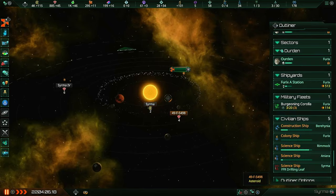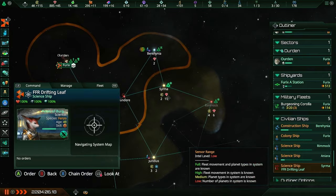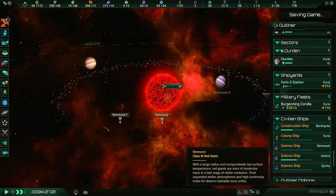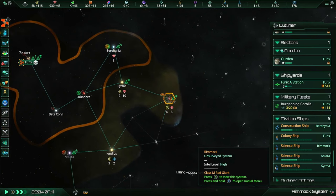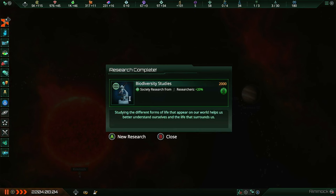System survey complete - what a nice little system, just barren worlds and asteroids, but it gives us resources - a practicality system. Rimnok is also a good system with both energy and minerals. Sairama only has like two energy, but this has four, so less minerals but makes up for it with energy. It still has a decent amount of gas giants, so there could be something else in here.